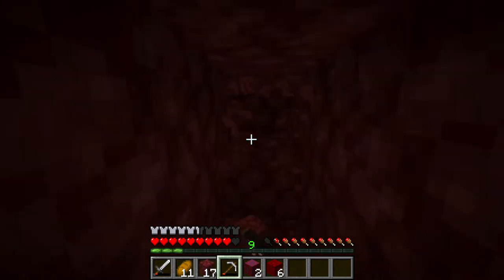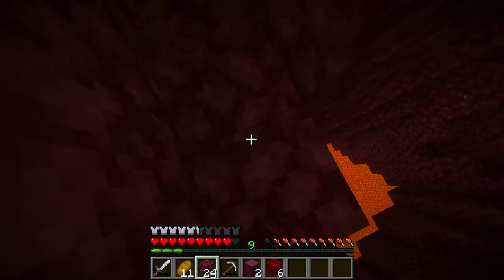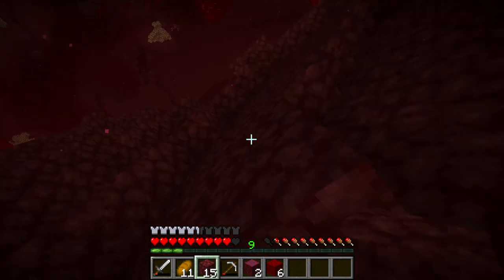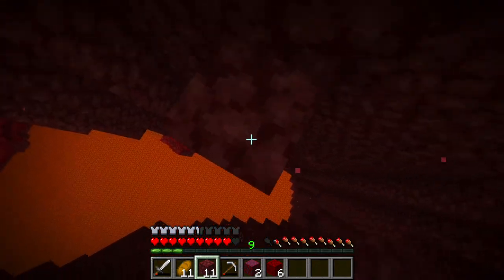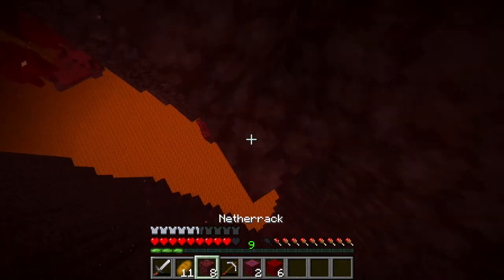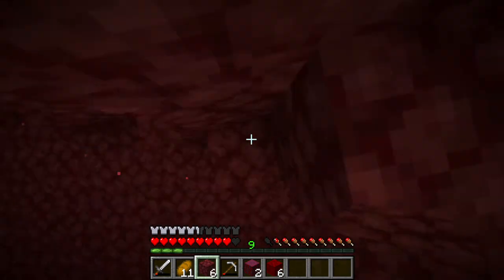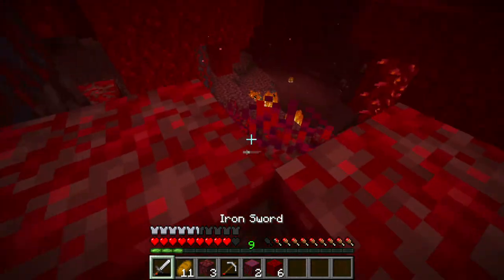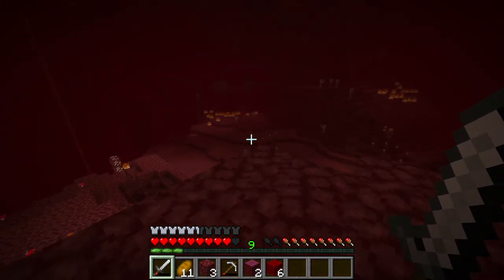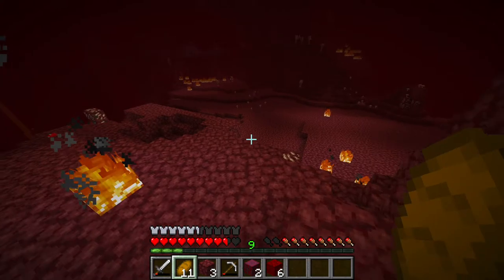I'm grabbing some blocks and going up. Hopefully no one knocks me off. I lost a piece of armor — I only have a helmet, leggings, and chest plate. Oh shoot. Yes! Wasteland! Yes guys — another fortress! We did it, we found it!